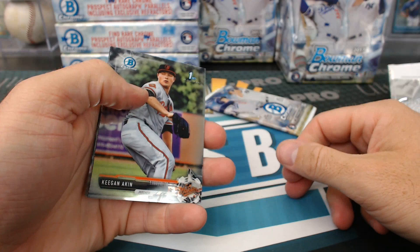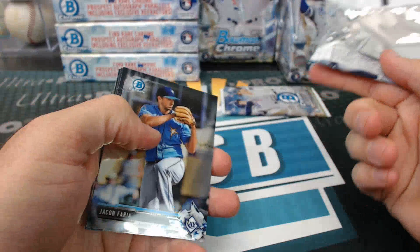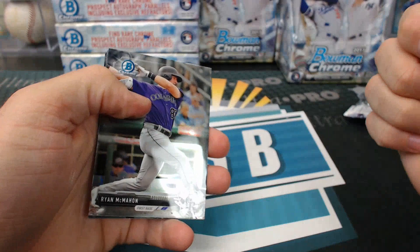All the way to the wall — Corey, clear on nothing. The wind must be blowing out. Autograph — Stephen Duggar. There's a Judge rookie. Almora at the wall. And Keegan Aiken, base auto, Baltimore. Doug. I'll be going to the World Series if the Dodgers are in it.